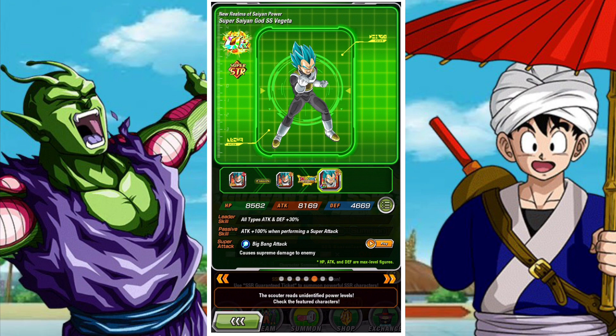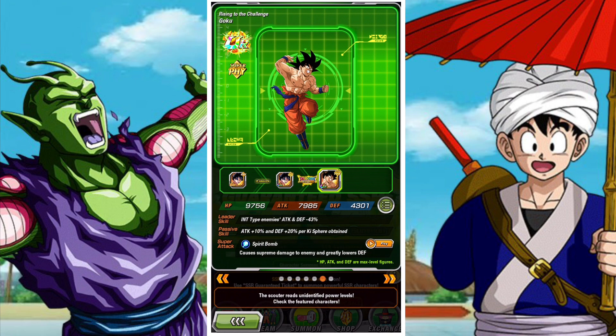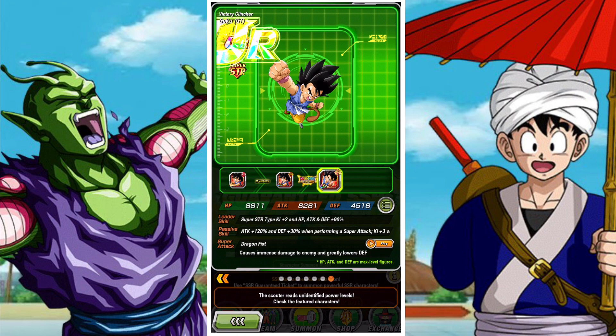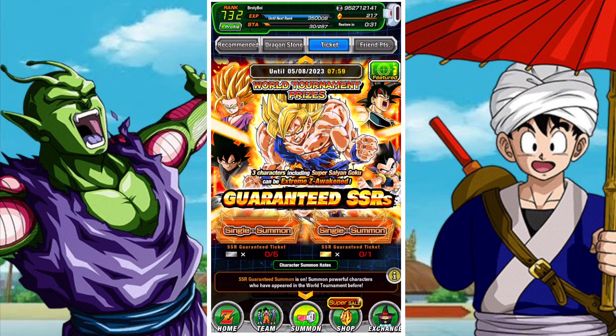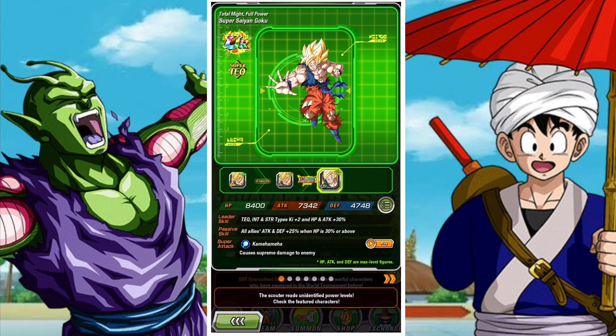You can pick these units up at any given time, whereas the other units are all massively restricted to World Tournaments. This for me kind of increases their value quite significantly. And now the fact that they can EZA to actually be usable within content also increases their value as well. So we sit in a situation where quite a few units have massively jumped in value, and the tickets themselves for those banners thus become far more valuable to be spent on the World Tournament Rewards banner.